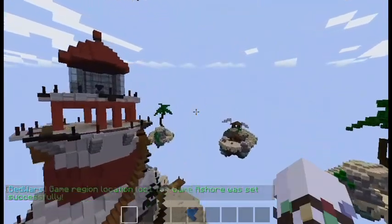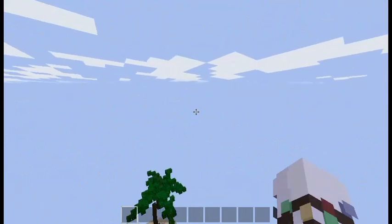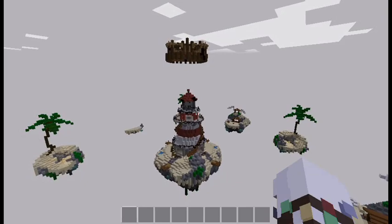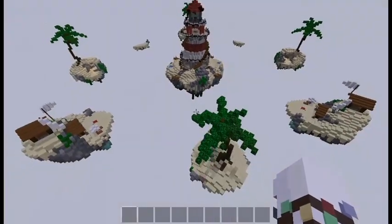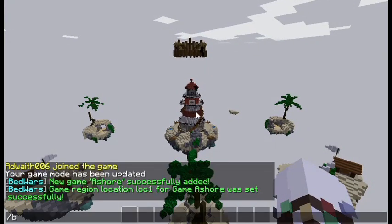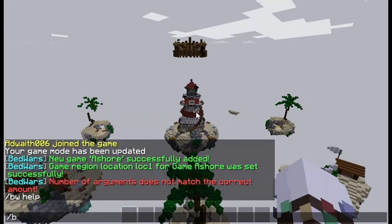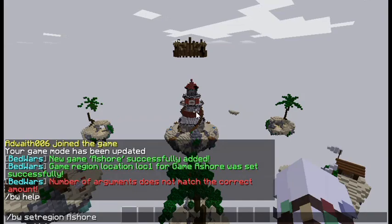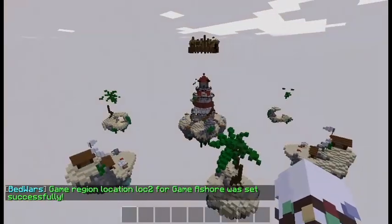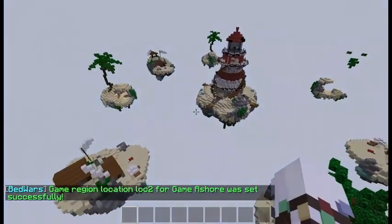Now go above all of these but below the lobby — I think that's a good place. Do /bw setregion ashore lock2. As you can see, our location 2 has been successfully added.